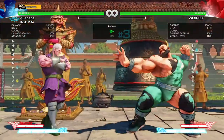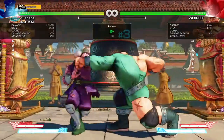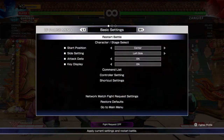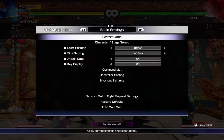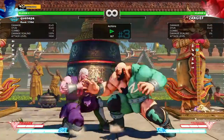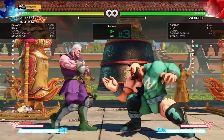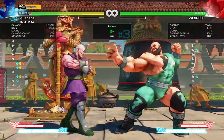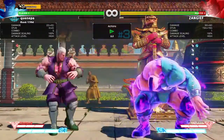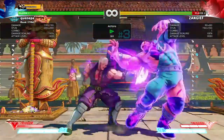To counter Zangief's standing fierce you just sweep it — you literally just sweep it. Medium kick is less ideal because the armor nullifies it depending on your timing. If he does the armor early you should be fine, and you'll be able to block. Since his standing fierce is plus one, he can't command grab you out of your response. But be aware — if you're playing a very good Zangief player, they'll read that you're going to jump and punish accordingly.